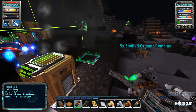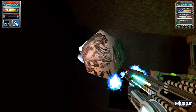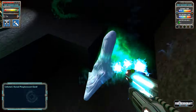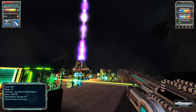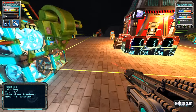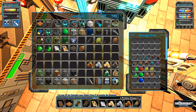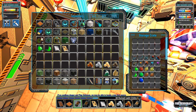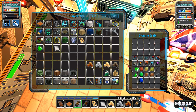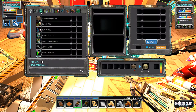Holy crap, that chest had a lot of loot in it! It suddenly becomes night time. We got eight more ruined eyes, two pristine stingers, and 63 nickel bars. We'll just take those.